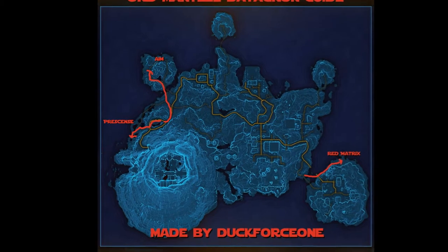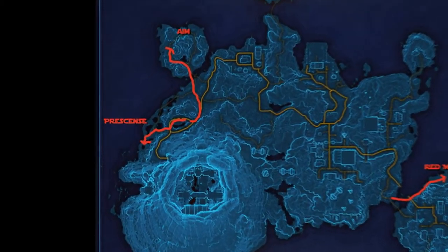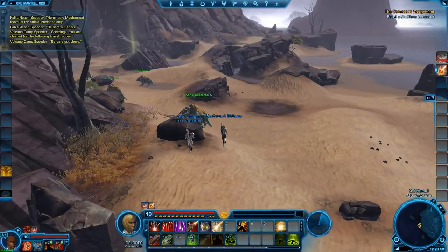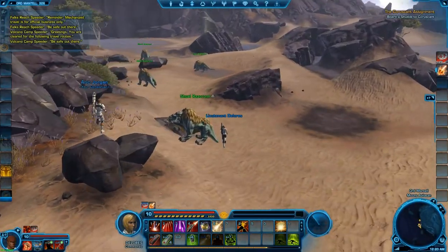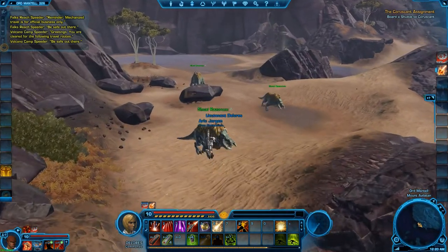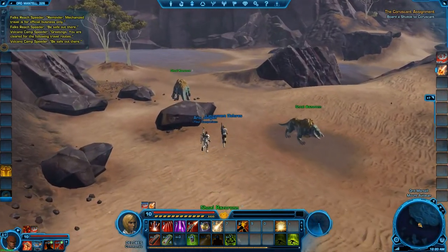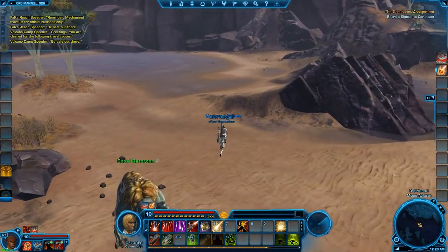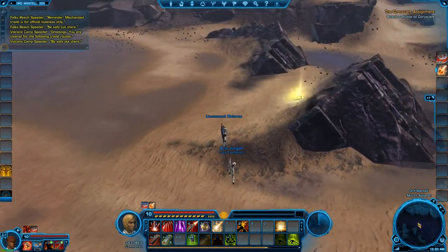Next up is the Presence Datacron, which is pretty easy to get to. You run from the speeder point down to the beach, where you run south along the beach. There are no aggro creatures there, so it's just a smooth run all the way down to a small lake just near the beach, where you will find the Presence Datacron.